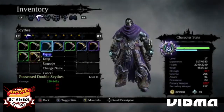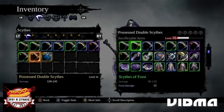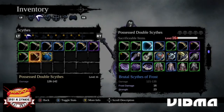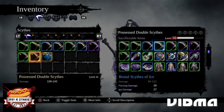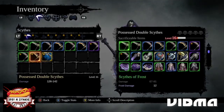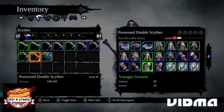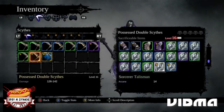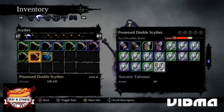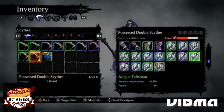Before we do that, let's take a look at a possessed weapon. With possessed weapons you want to upgrade it with things that are going to benefit it — see how it moves up compared to something that doesn't move up as much. Once you sacrifice it, it's going to take on those abilities. I usually like to sacrifice mine with some arcane.